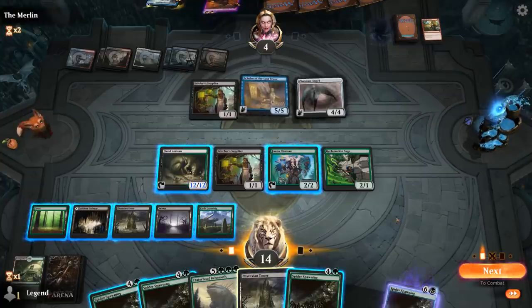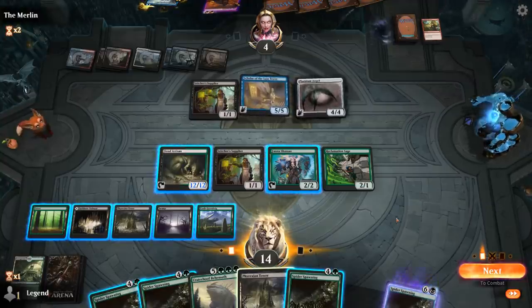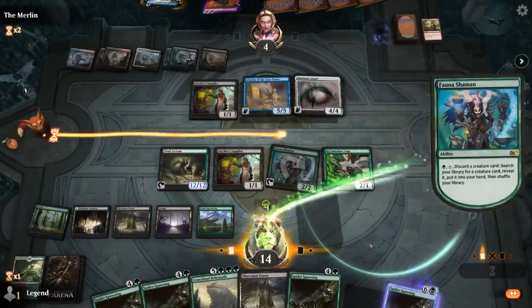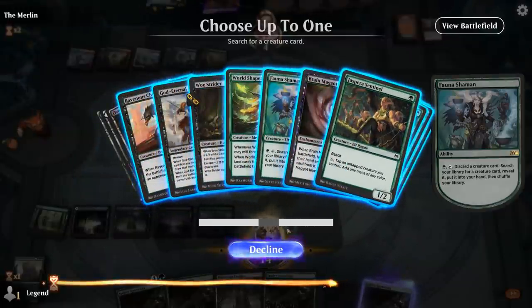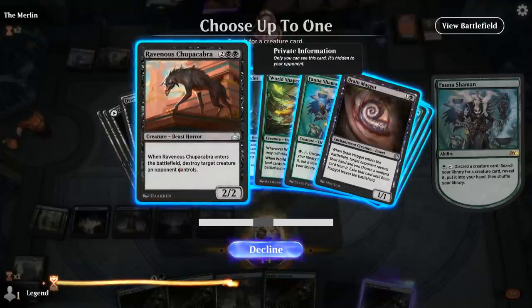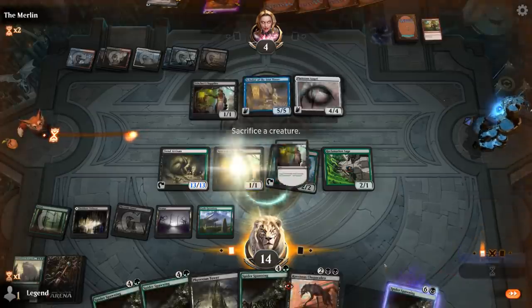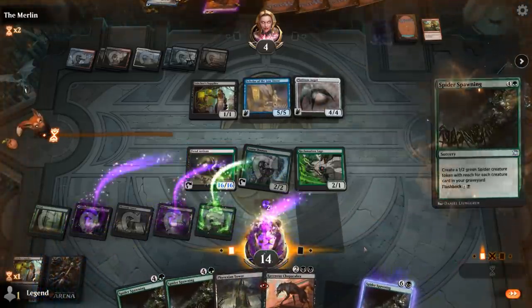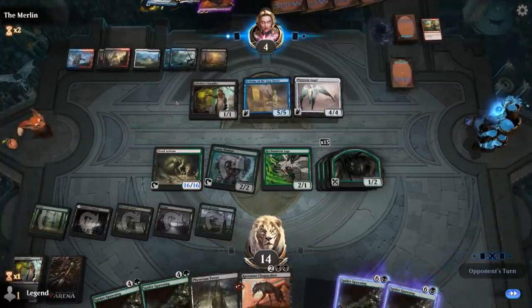We still have Chupacabra available, so I could get a Chupacabra to kill Platinum Angel again. But I don't quite have the mana to Crater Hoof alongside Chupacabra this turn. I'll start by activating Fauna Shaman, discarding Behemoth, getting Chupacabra — Brainmaggot was also an option but Chupacabra seems better. Then we sacrifice Stitcher Supplier and cast Spider Spawning. Don't want to attack into their Supplier — next turn we can kill the Angel on attack.